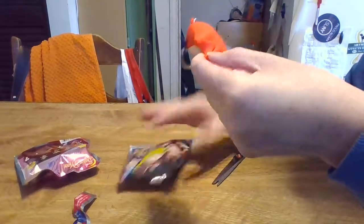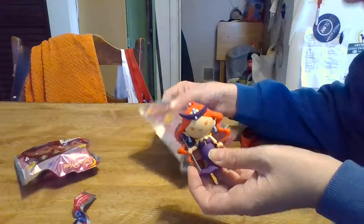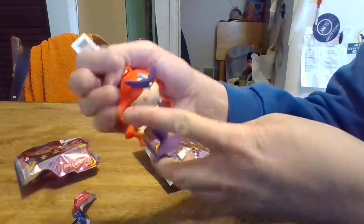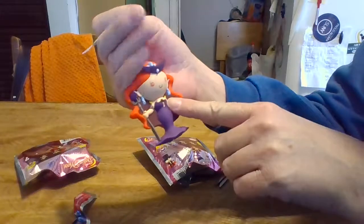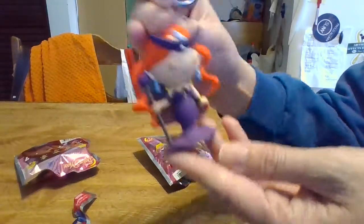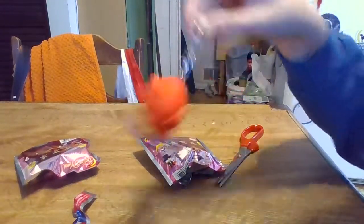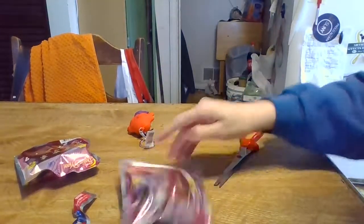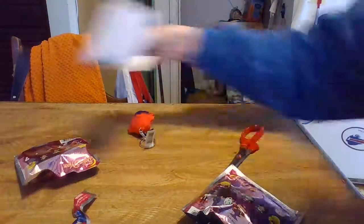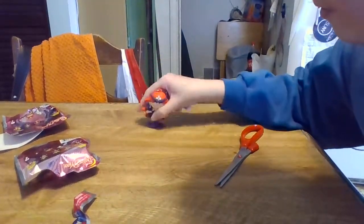Alright, we got Queen Beryl. She is a little on the chunkier side — this is what she looks like. She has orange hair, her magic wand, her earrings, and her little hat. This is what the back looks like. Her little dress part is small and it's a key ring, and it's kind of heavy. Just inside we have cardboard, so you can't tell what character you got. So we have Queen Beryl — I don't know how rare or non-rare she is.